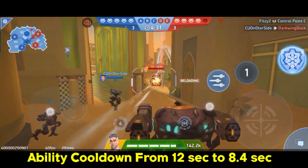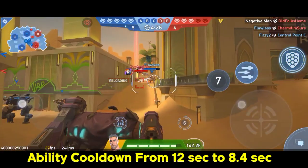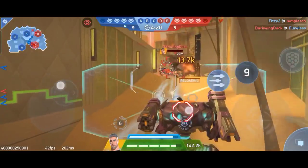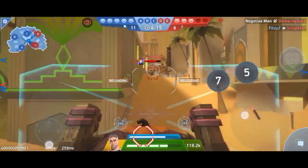If you pair this with an ability cooldown of 30%, it goes from 12 seconds to 8.4 seconds ability cooldown, which is completely insane. Imagine having 40,000-plus shield every eight seconds — doesn't that sound crazy?